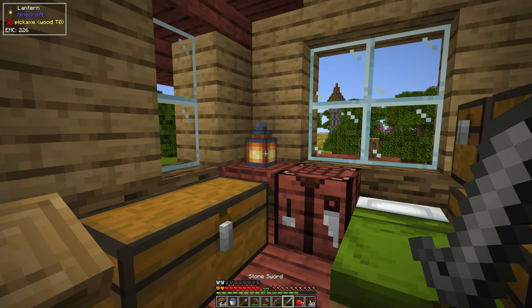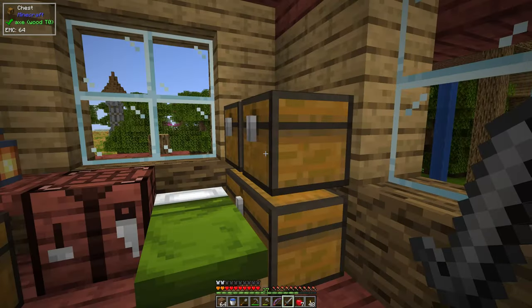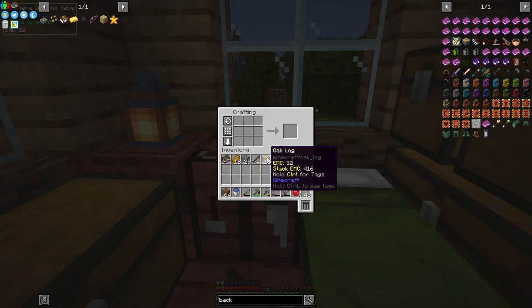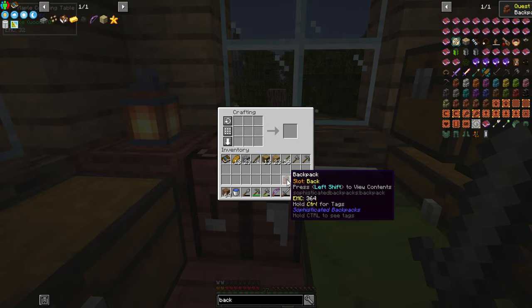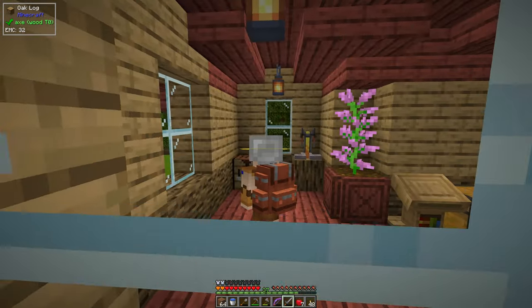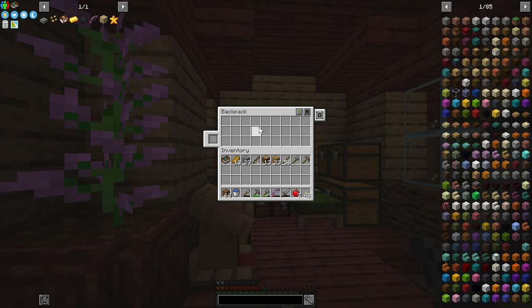Welcome to episode two of All the Magic Spellbound. Today I want to focus on getting some early progression on gear so that I'm not stuck using stone tools. First thing I want to make is a backpack — that's what it looks like, pretty nifty. We'll upgrade it later.